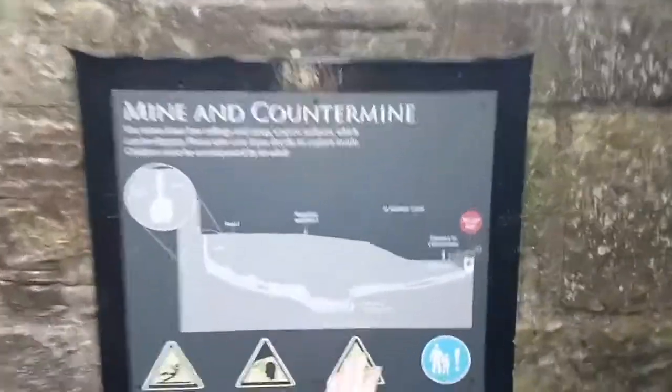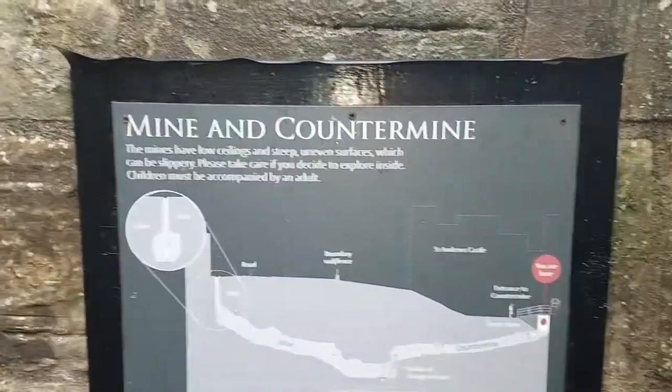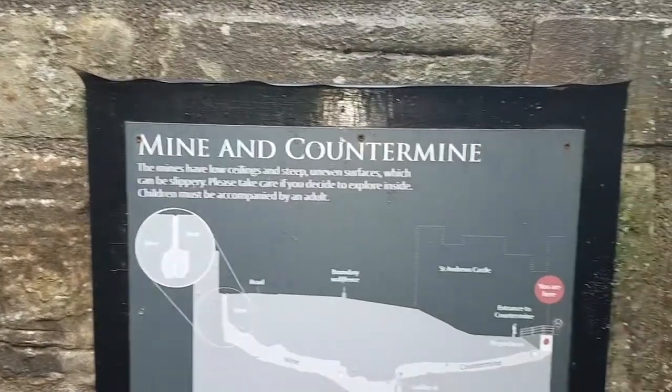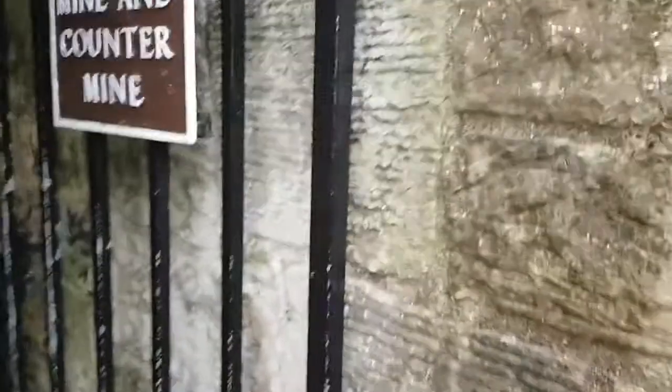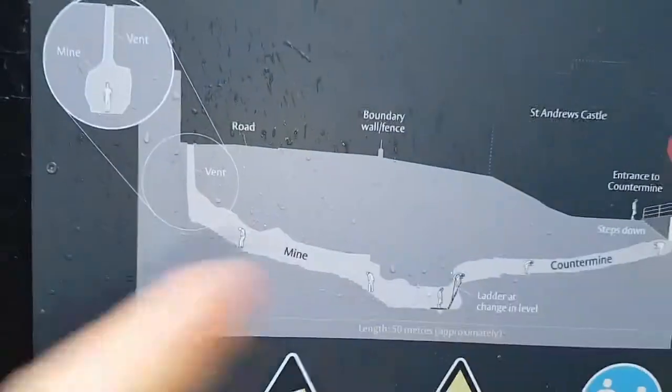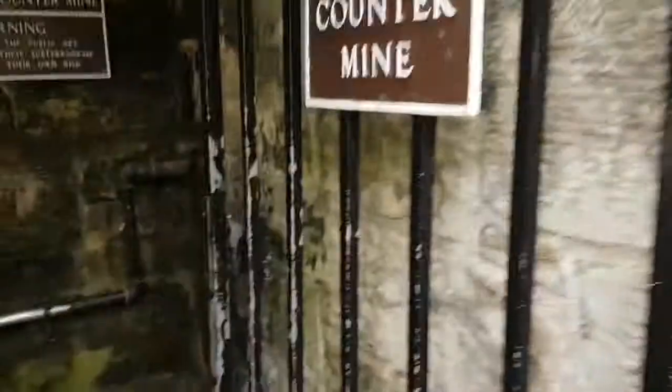This is the guide to the mine - mine, counter-mine, boundary wall, fence, road - then St Andrews Castle. So it goes way outside the castle portals actually. I think they may have got a little bit lost. I don't know which way they were coming. Well, let's go in.